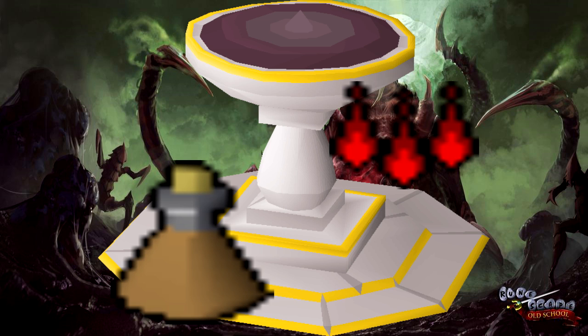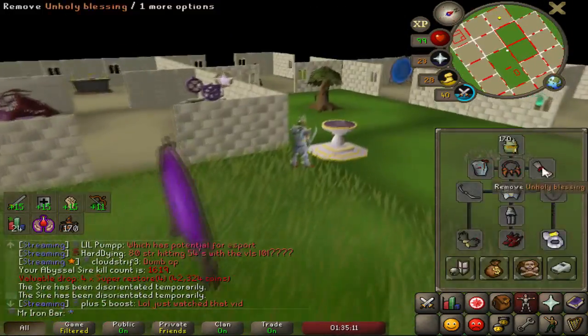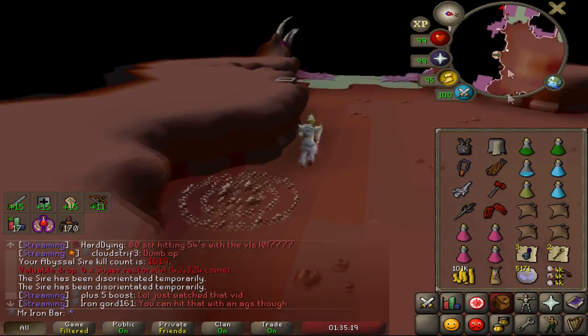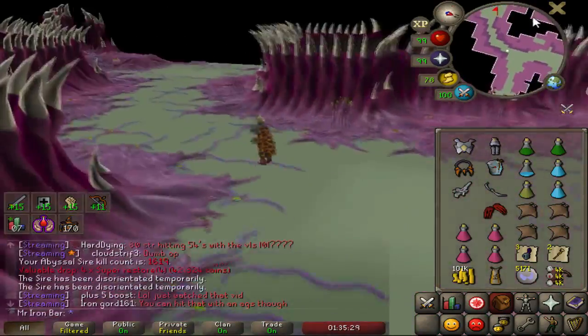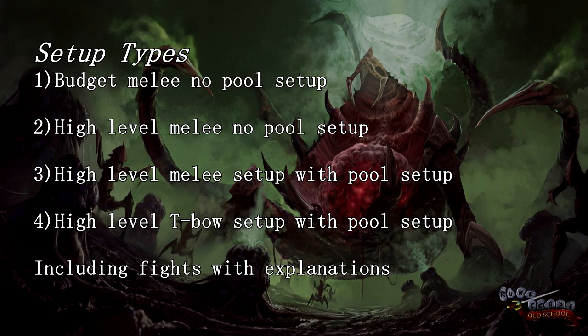Now let's get into the different methods of killing Sire and explaining the nuances between each one. The main difference between methods — besides gear cost — is whether or not you have a Rejuvenation Pool. The non-rejuvenation pool method requires stamina potions and the ability to heal using Blood Burst or Blood Barrage, as you'll try to minimize banking or teleporting out. I'll be showing four different setups: budget melee without pool, high level melee without pool, high level melee with pool, and high level T-bow setup with pool.